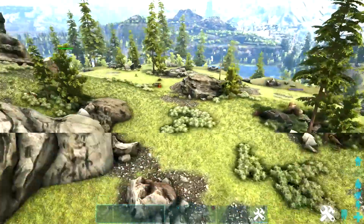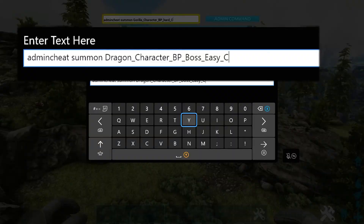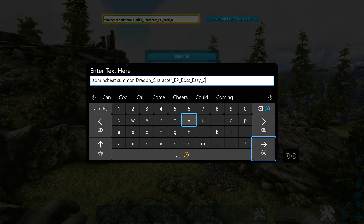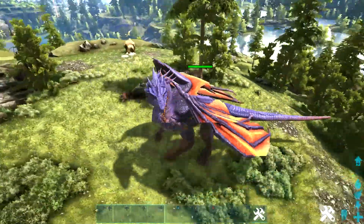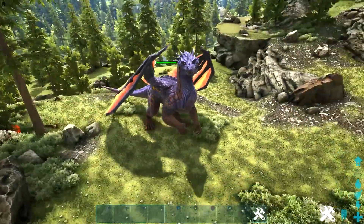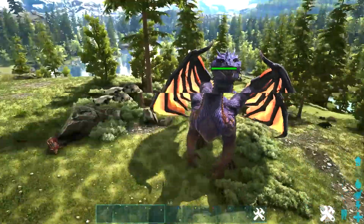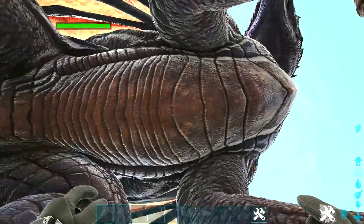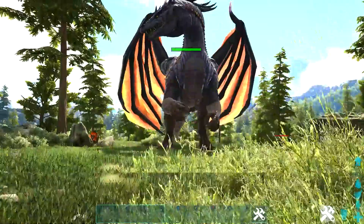They're still part of the Valguero boss chain, so let's keep moving on. Here is your next code: admin cheat [space] summon [space] Dragon_Character_BP_Boss_Easy_C — so it is slightly different from the Megapithecus code. And boom — there you go, that is the gamma Dragon. Unfortunately, these dragons don't tend to wander around at all; they stay in one spot and don't really attack or do anything. As you can see, we're right underneath it and it's not attacking — it just stays in one place.